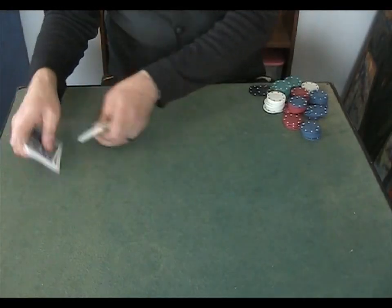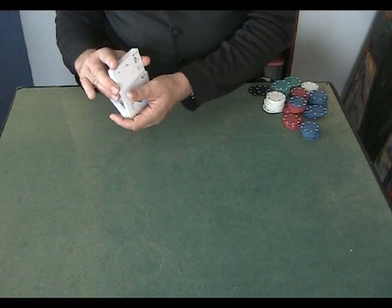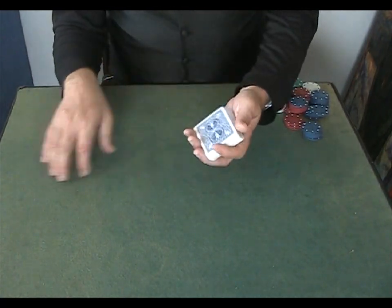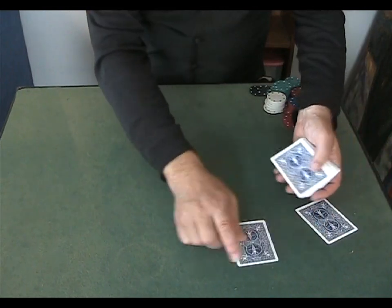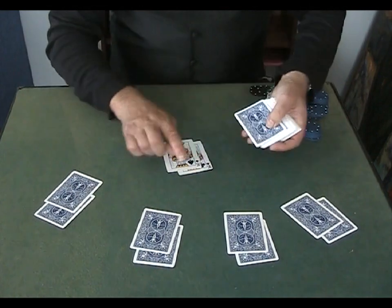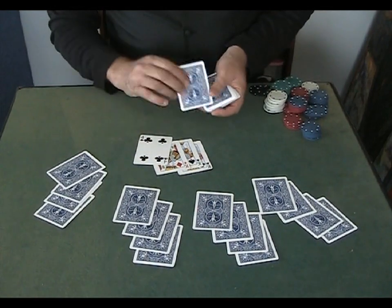And at that point, all I need to do is a false shuffle — let's do a chop shuffle. Very dodgy those. Let's do a false cut. And then I deal out: one, two, three, four, five. One, two, three, four, five. One, two, three, four, five. And in a game like this, I'm starting with a set of kings. Again, lucky. Right.